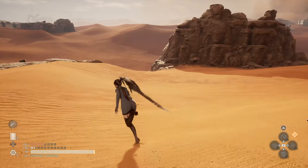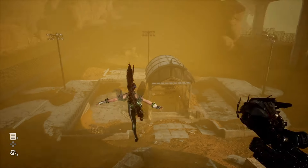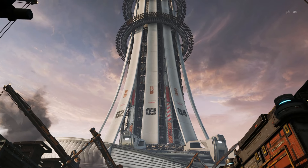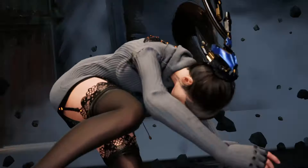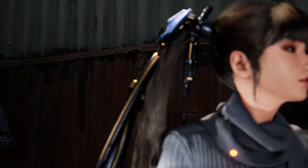A dusty haze covers the sandy desert environment, reducing visibility. While these are the sections where you'll spend most of the game, you also have indoor, more linear levels along with open world sections — there's an abandoned subway and massive facilities. One of the good things about this game is that they listened to players and patched it at launch, letting us toggle off chromatic aberration, motion blur, and film grain.